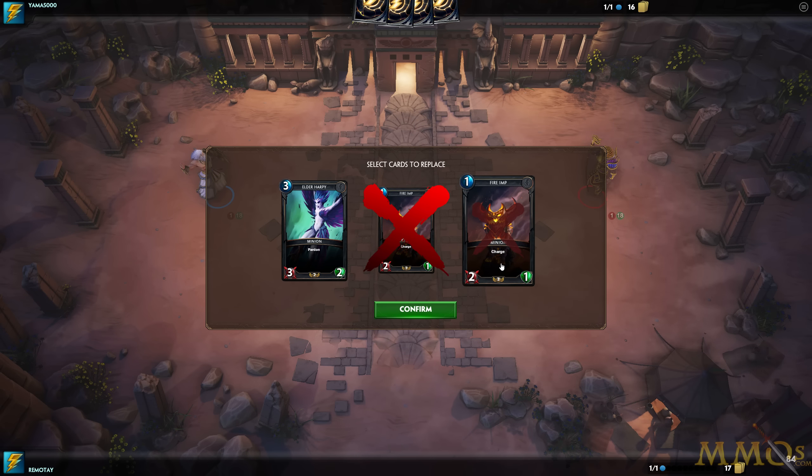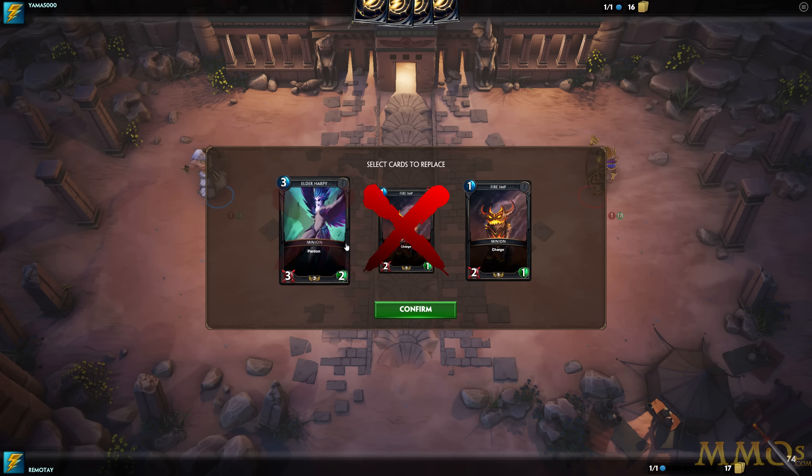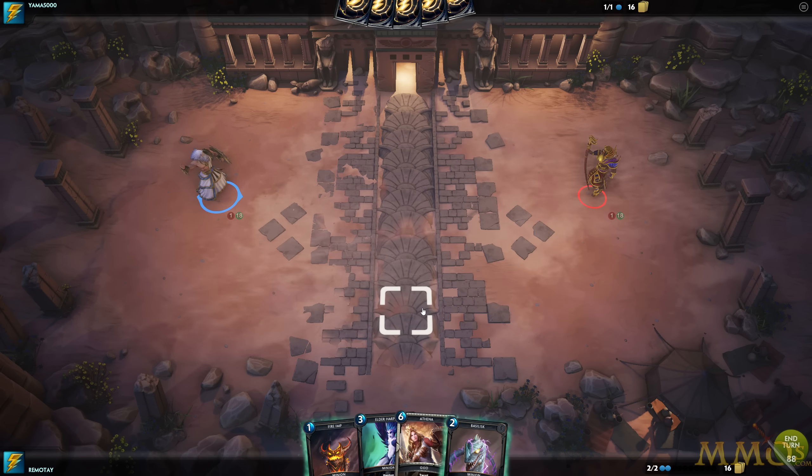Alright, we got Fire Imps — these are not bad but they're 2/1s. I kind of screwed up last time — I played quite noobly. Because you don't want to suicide with the Fire Imps, you can give them plus one plus one for my leader ability, which I didn't do. So that was a problem — because if they can survive that first attack, they're so much more useful.